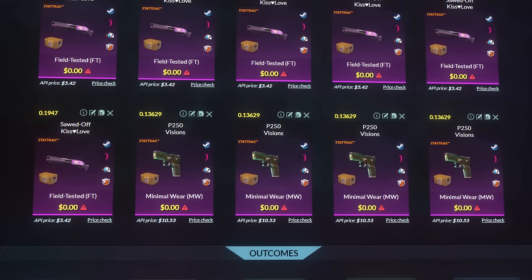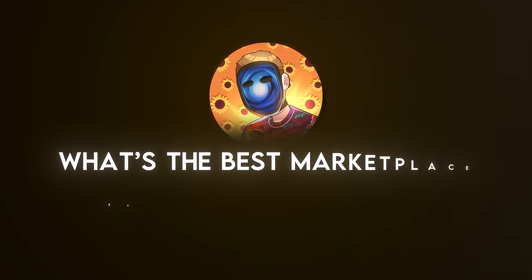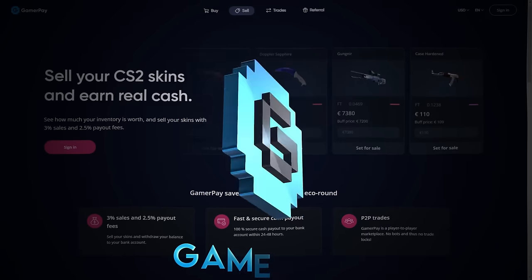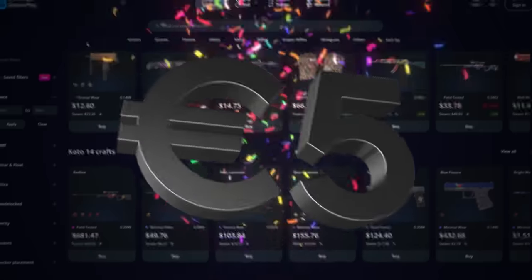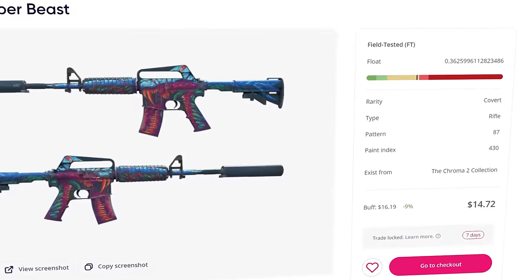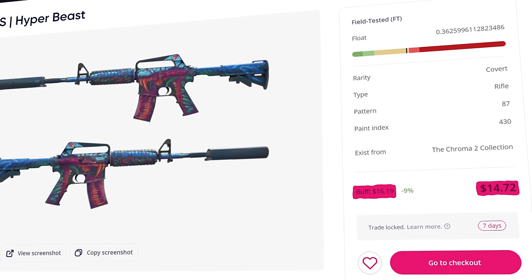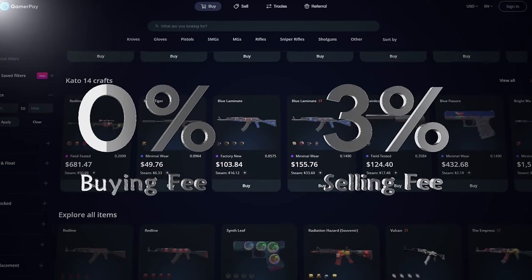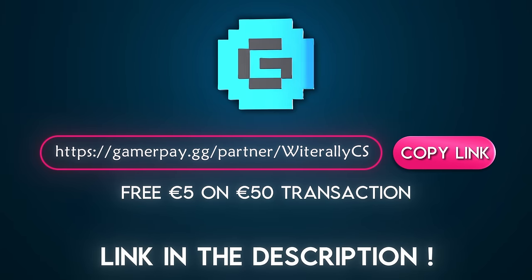The goal for today's video is to show you exactly how you can replicate this method for yourself. People are always asking me what the best marketplace is to buy and sell their skins on. Look no further because the answer is today's sponsor GamerPay. GamerPay is the best peer-to-peer skin trading website out there, and they're offering you a free 5 euros on your first 50 euro transaction. One cool feature is they display both the GamerPay listing price and the cheapest Buff listing price, so you can see how much of a discount you're getting. They also have a 0% buying fee and only a small 3% selling fee, so sign up with my link in the description.